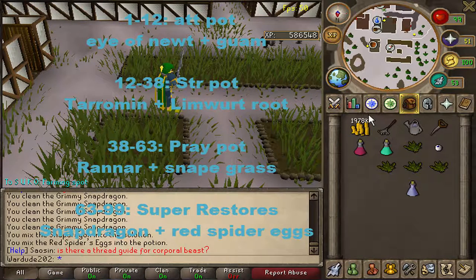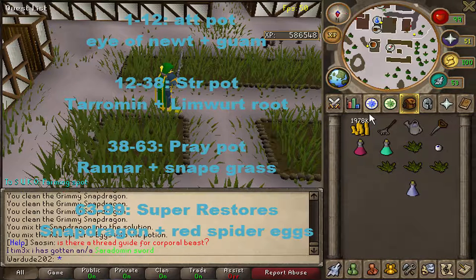Do that all the way to level 99 and you've got 99 Herblore. The reason I recommend super restores is instead of buying them for bossing and making prayer potions, you'll have a lot left over. It's actually one of the fastest methods — aside from making extremes and overloads — but super restores are easy, quick, and manageable.